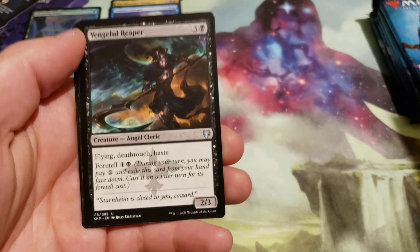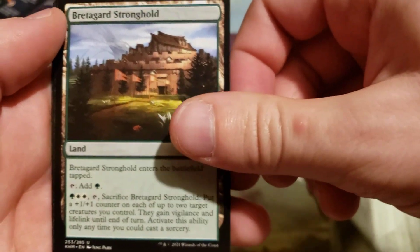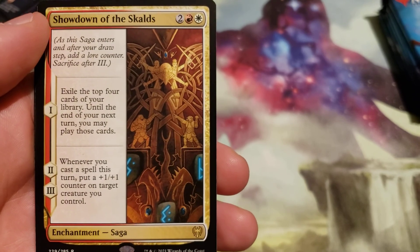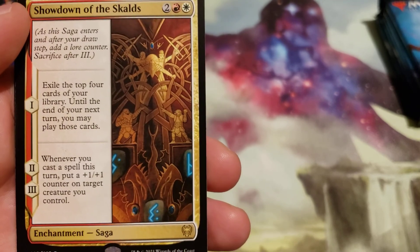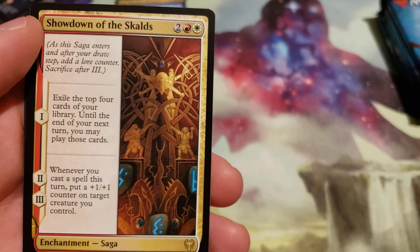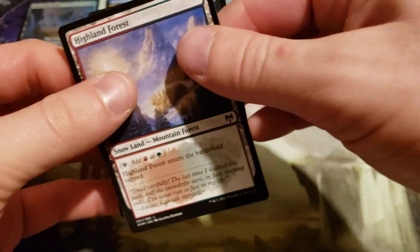Frenzy Raider, Vengeful Reaper, Brettingard Stronghold. Our rare is another saga — Showdown of the Skulls. Stage 1: exile the top 4 cards of your library; until end of your next turn you may play those cards. Stage 2 and 3: whenever you cast a spell this turn, put a +1/+1 counter on target creature you control. Highland Frost Forest and a Replicated Ring token.